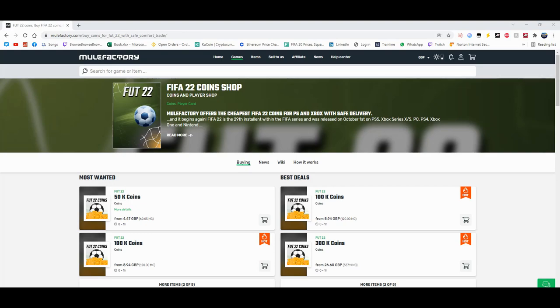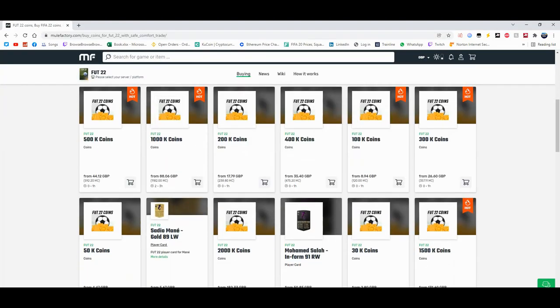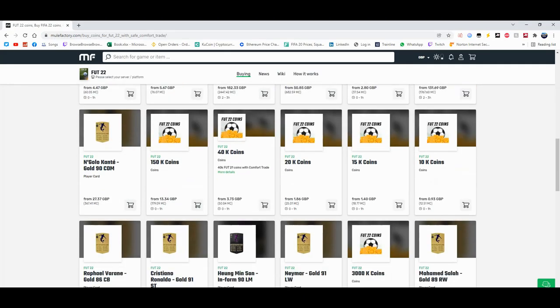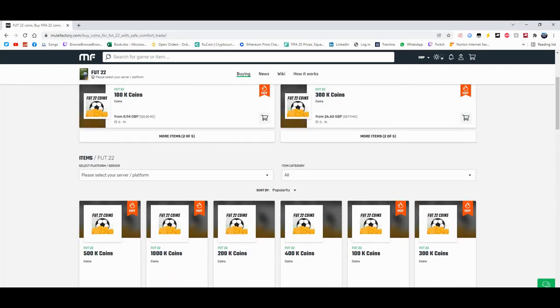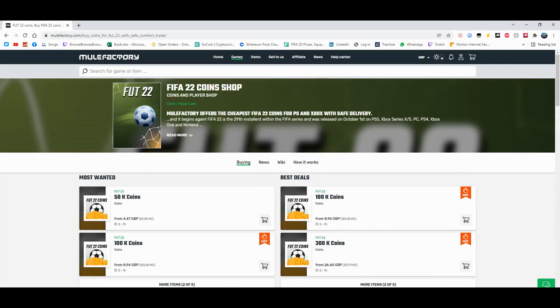For the cheapest coins on FIFA 22, check out MuleFactory.com and use the code EWINFIFA at checkout for a discount. They do loads of different coins, sell players, and offer comfort trades — 100% safe and legit. They also cover other games. Check the link in the description below.